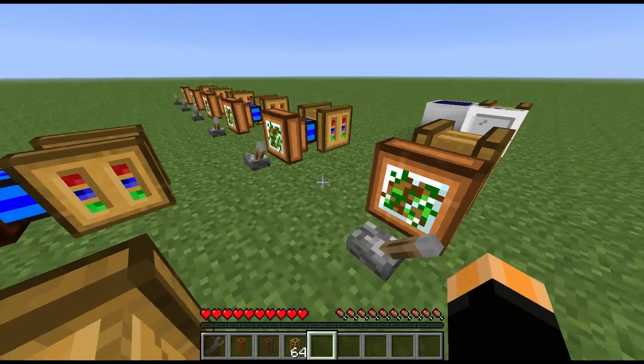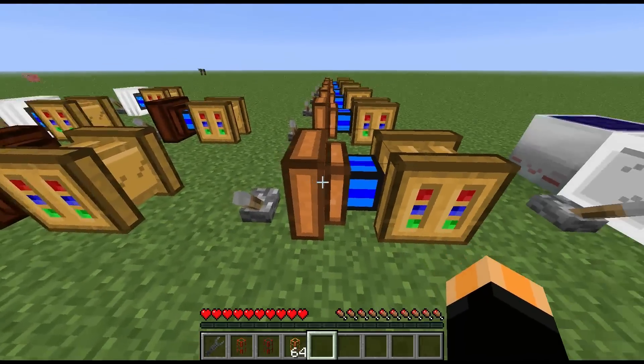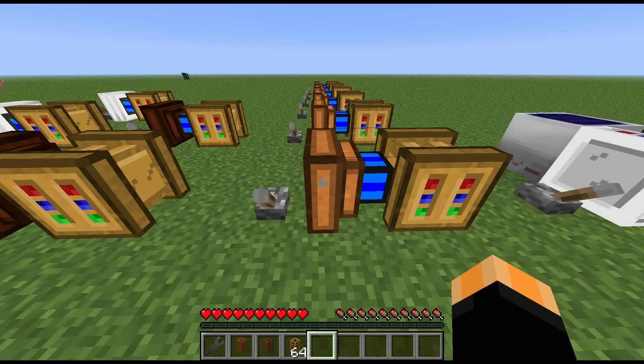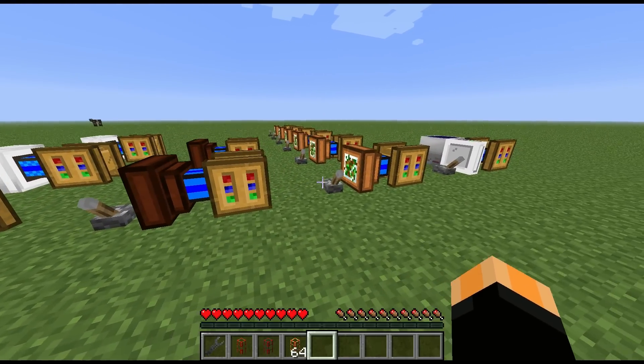There are quite a few different fuels you can use, and I've got several set up so you can see them working. First, water — you can actually run a biogas engine on water, but it will use lava consistently the entire time it's running. Water lasts 1,000 ticks per bucket, which isn't a huge amount, and it generates the same output as a steam engine.